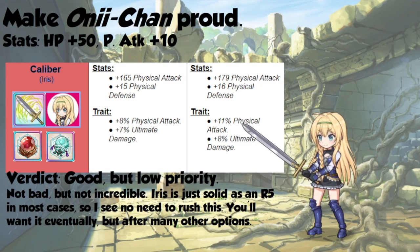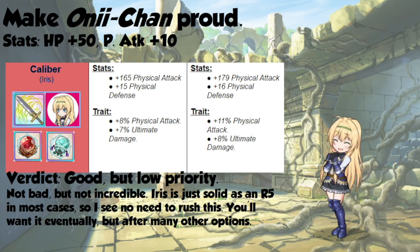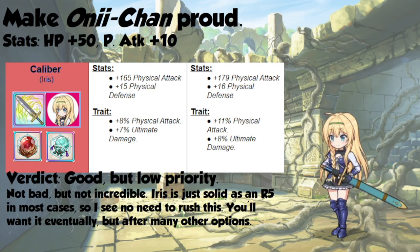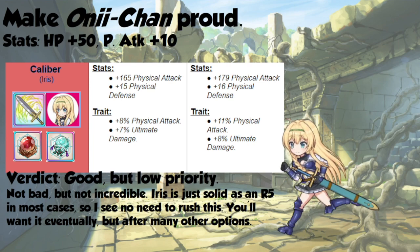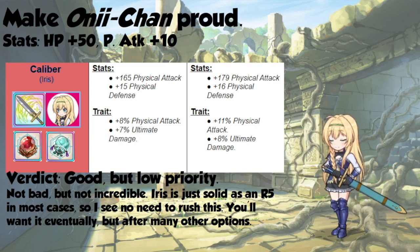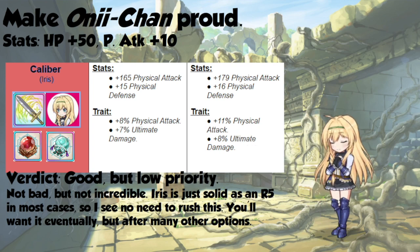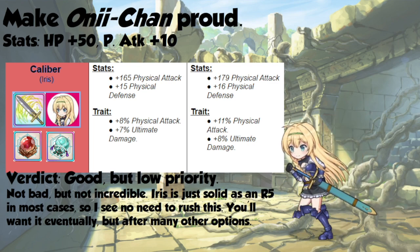The most overpowered character in Konosuba doesn't get the most overpowered weapon. Iris only gets 50 hit points and 10 physical attack, while her weapon increases by 14 physical attack, 1 physical defense, and 3% physical attack. That 3% additional physical attack is very nice for Iris, and she also gets another 1% ultimate damage. This is good, but Iris is kind of a low priority. You can use Chun Chunura on her, and most of the time she's just an R5 unit, so that increase just won't matter that much over the course of an arena.